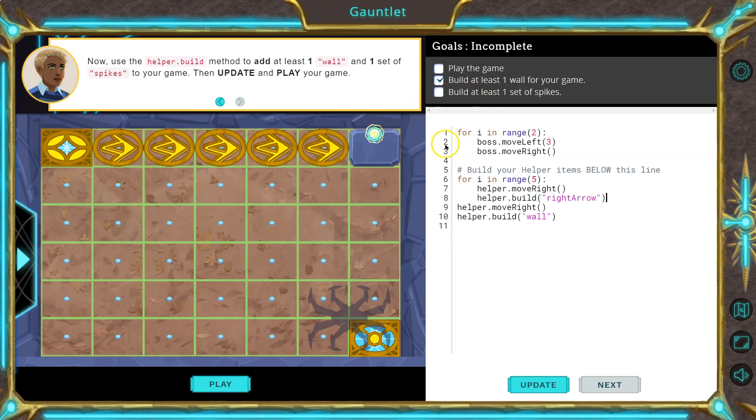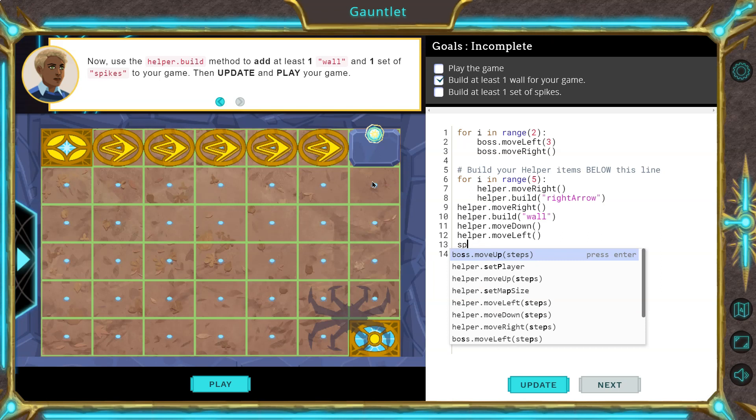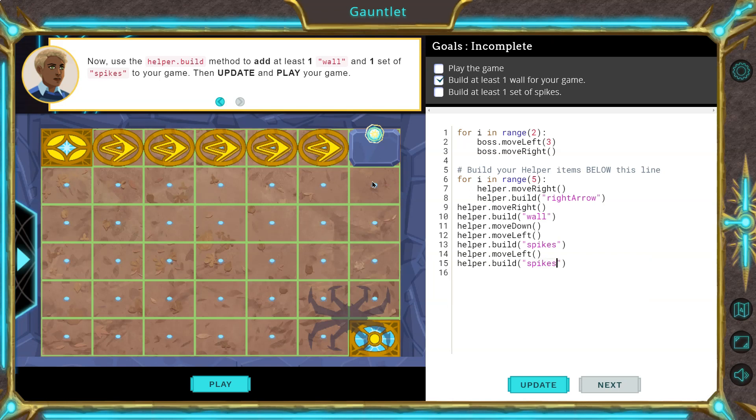Build at least one set of spikes. I want to go build spikes — let's trap the player at the end. So I'm going to go down, and my game's going to be so good. Then build spikes. I'm going to do one more set of spikes, so I'll move left — because it says 'at least,' I can do more. Build spikes. Let's see what this does.